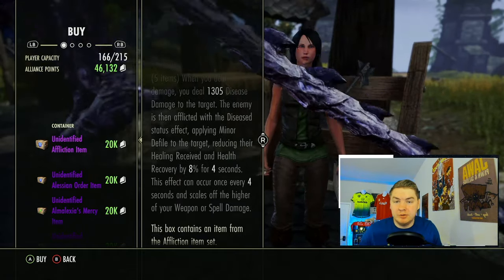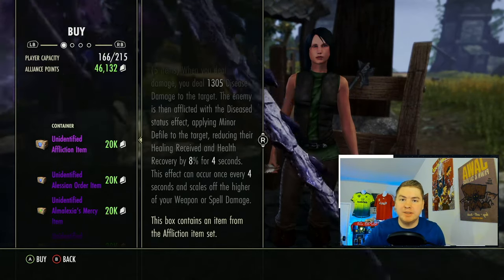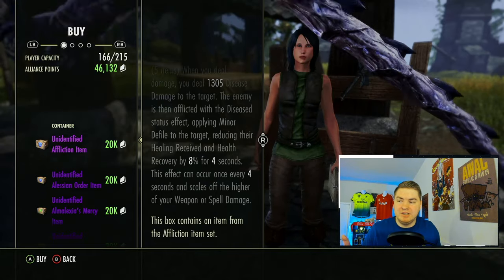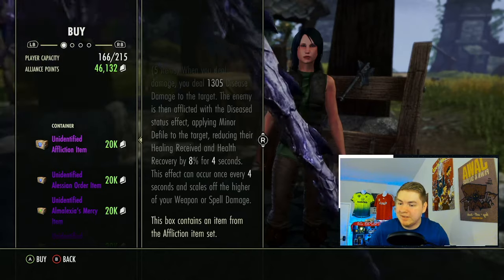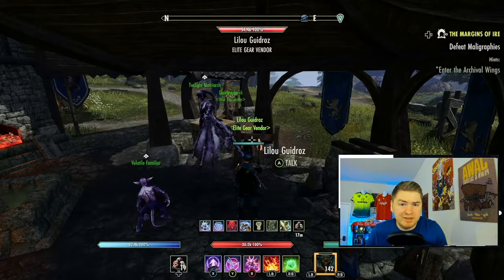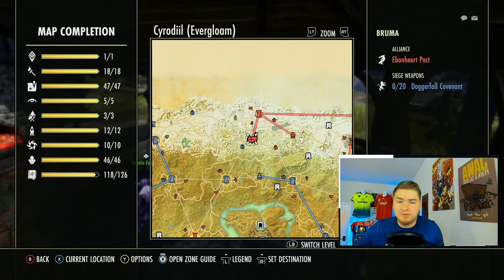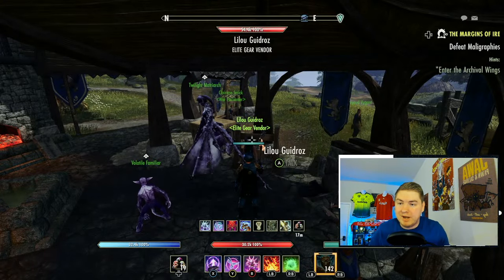Is it better to save yourself the time and the struggle? No, it's not. Go save yourself 8,000 alliance points. If you were buying 100 items, the difference between 20,000 and 12,000 is huge. But if you're trying to roll some low-level AP and don't want to bother, don't worry about it. Don't forget — you can put alliance points in the bank. If you have a red character, just log in, fast travel over there, and spend it all.